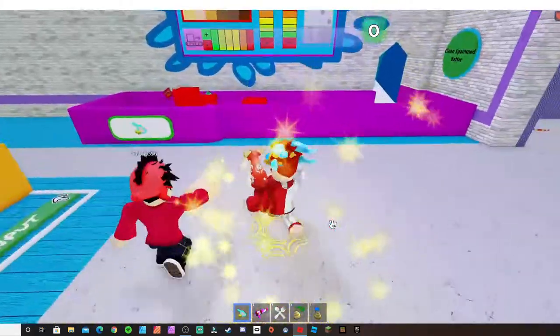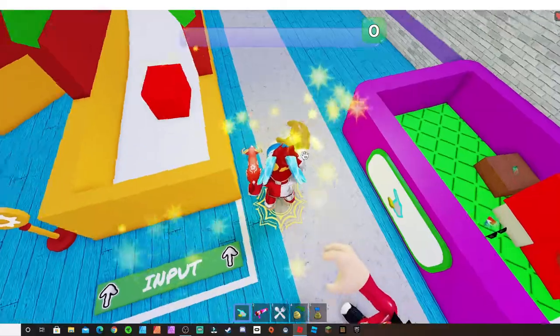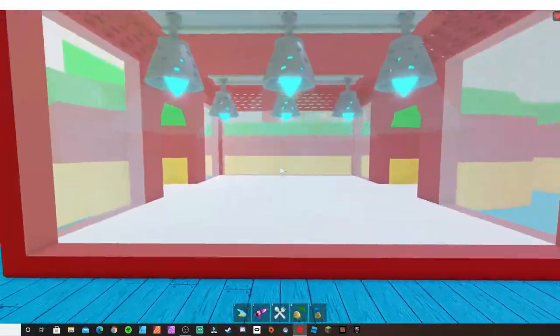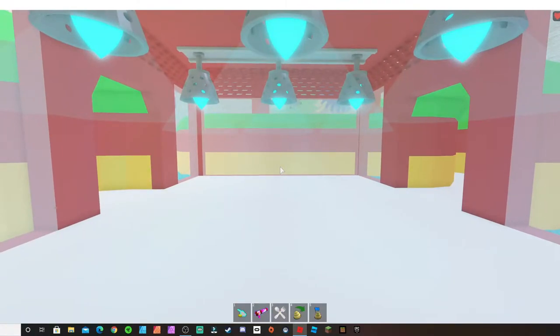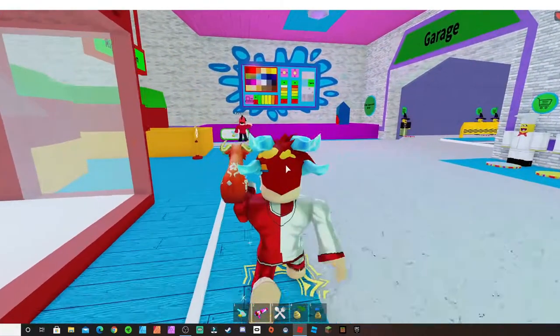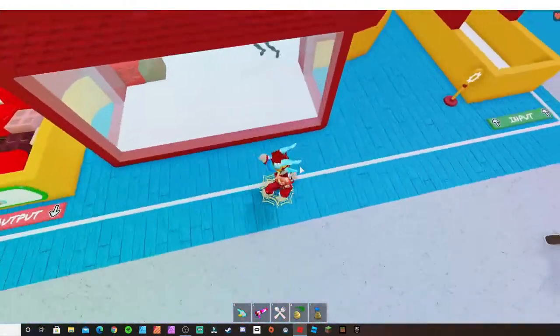Okay, yes I'm ready. All right, so the first thing you want to do is grab your cake batter. Second thing, put it in the input. All right, now you come this way and just watch. Sir, sir, sir — you can stop spamming the batter in there.